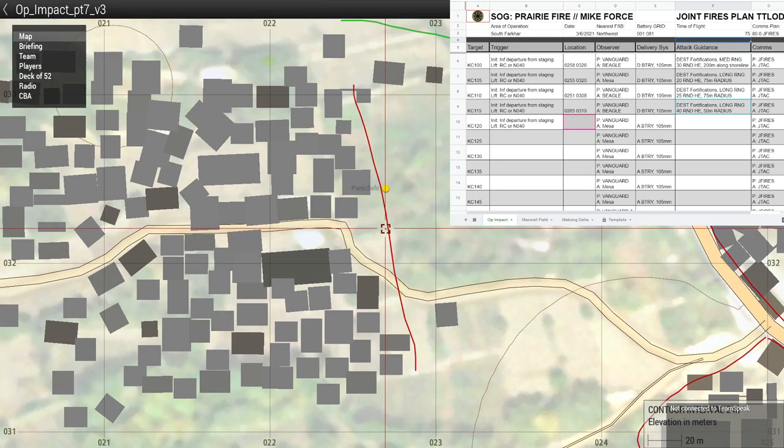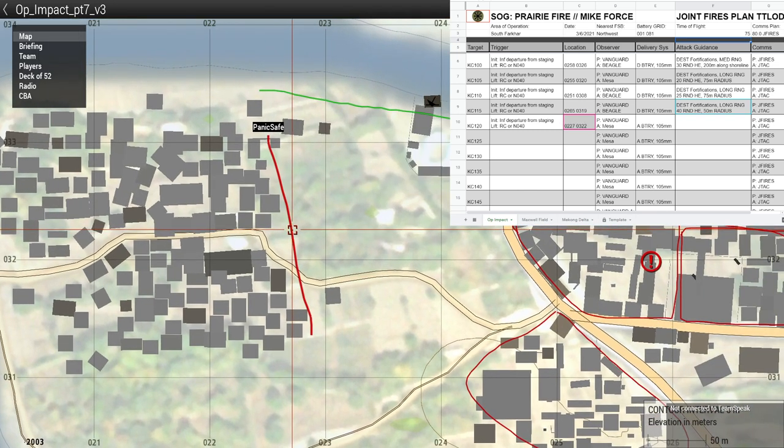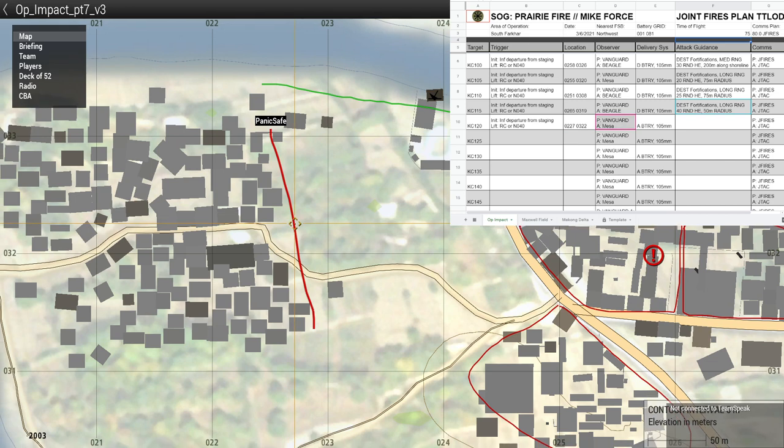Somebody want to pick out a grid for that — about here, like seven or five is the center line? Zero two two seven, zero three two two — good with me. Just eyeballing it from what I see on the stream, so feel free to correct.